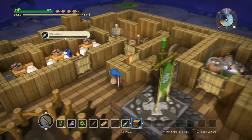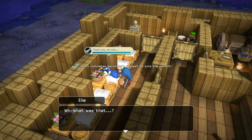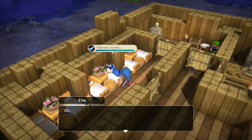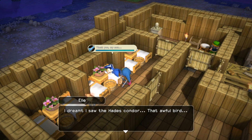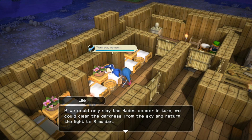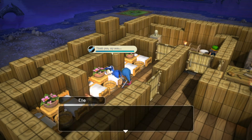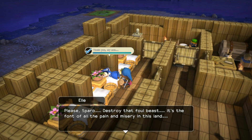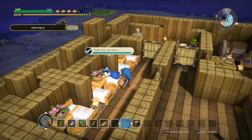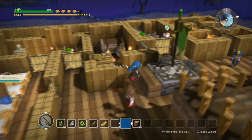Now we give this to her. NPC says: 'What was that? It was an awesome potion - he created a cure just for me! Well, no, I was dreaming. I dreamt I saw the Hades Condor. Thanks to you we have conquered so many sicknesses and saved so many people from the blight. If we could only slay the Hades Condor, we could clear the darkness from the sky and return the light to Remolder. Please Sparrow, destroy that foul beast.' I guess I need to rest - but let's talk to him first.